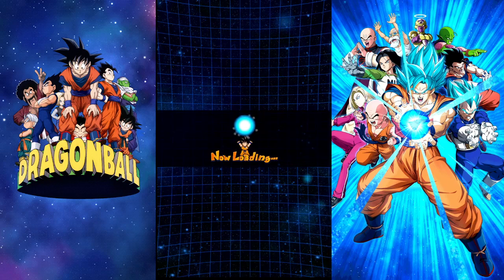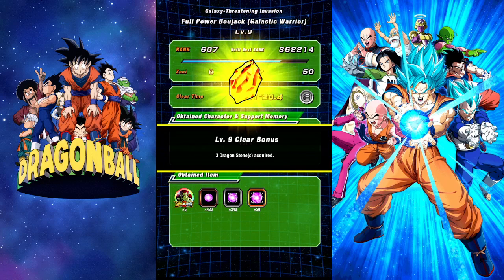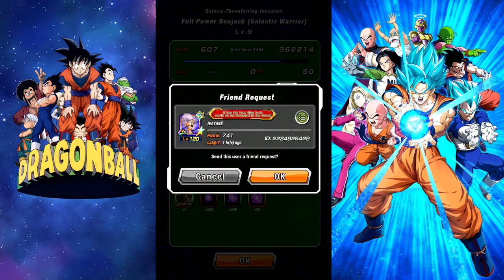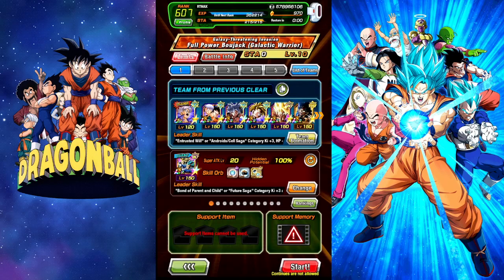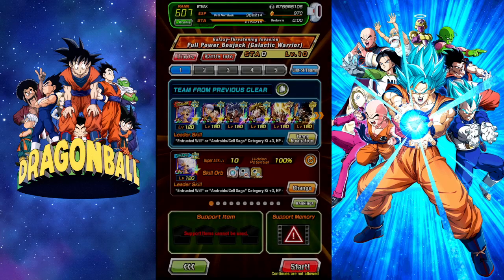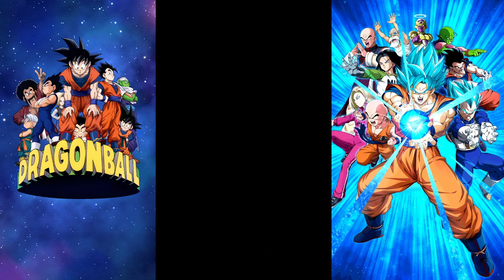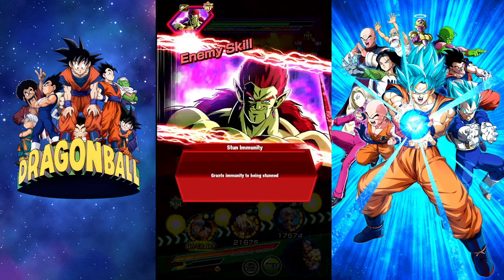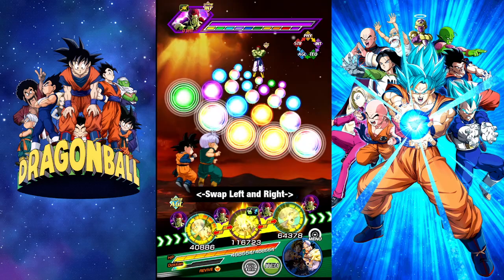His 12-ki raises defense for one turn, causes colossal damage to the enemy, and massively lowers defense. His 18-ki raises defense for one turn and causes mega colossal damage to the enemy, and raises Extreme class allies' attack by 40% for one turn. His links include Hara Clan, Galactic Warriors, Big Bad Bosses, Thirst for Conquest, Revival, Shattering the Limit, and Legendary Power.